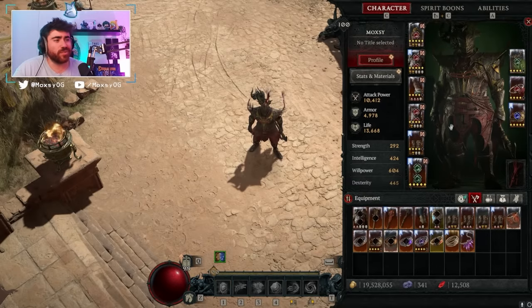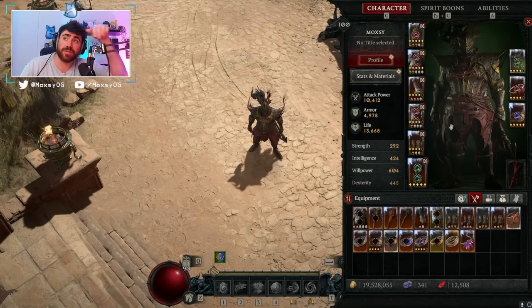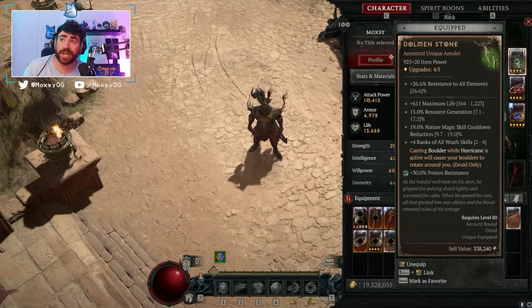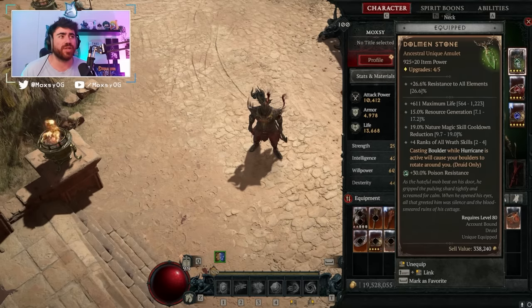We're gonna start with an overview, then get into gear, spirit boons, vampire powers, paragon board, and so on. You can find timestamps at the bottom. As mentioned in the intro, boulder costs a lot of spirit. The other issue is that if Hurricane is not up, boulder goes back to being a weak skill without this power. The Dolmen Stone currently drops from Duriel, so if you're looking to kill Duriel, I have a Storm Claw guide in the description — very good at killing bosses, though not quite as good as this build. Once you kill Duriel, you have a chance to get the Dolmen Stone, and that's what enables this build.